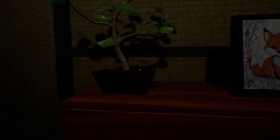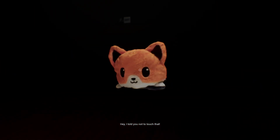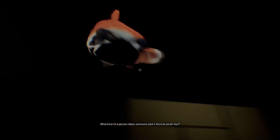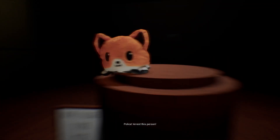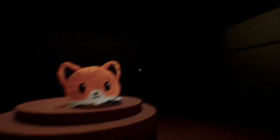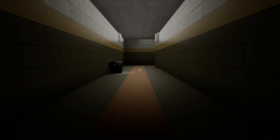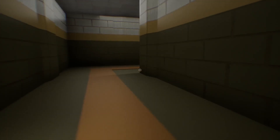The player tries to grab a picture but can't, then successfully picks up the fox plushie. The developer objects: 'Hey! I told you not to touch that! This is mine now — what kind of person takes someone else's favorite plush toy? Police, arrest this person!' Then: 'Oh right, I forgot to code in the police.' A door opens. The developer says: 'I put it back for you.'